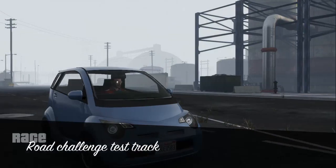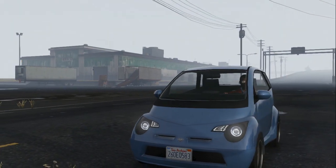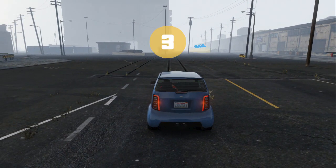Next up we have the Benefactor Panto — it's pretty much a Smart car. We're gonna test it against the Dinka Blister and see which one is number one. I already forgot the score on the other one.